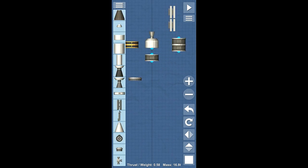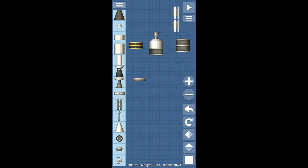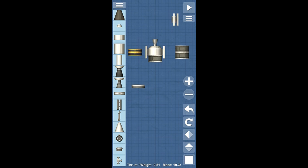We're going to put one of the probe cores here, and I think we're actually going to rotate this upside down, because I think that'll orient our icon correctly in the future when we actually launch this thing. We'll put a couple of solar panels on it, because this is going to be out in space and we want it to actually have some power.